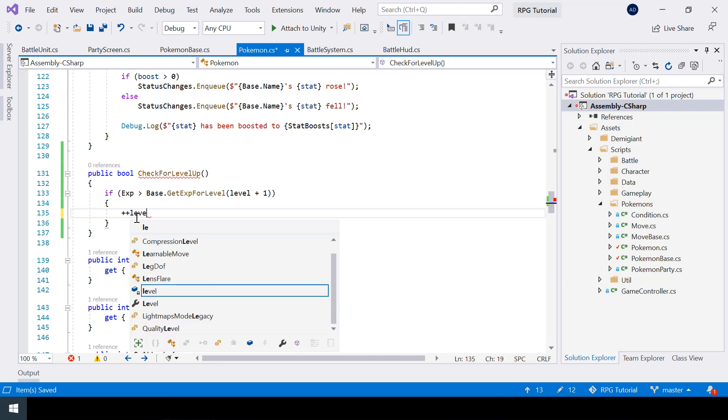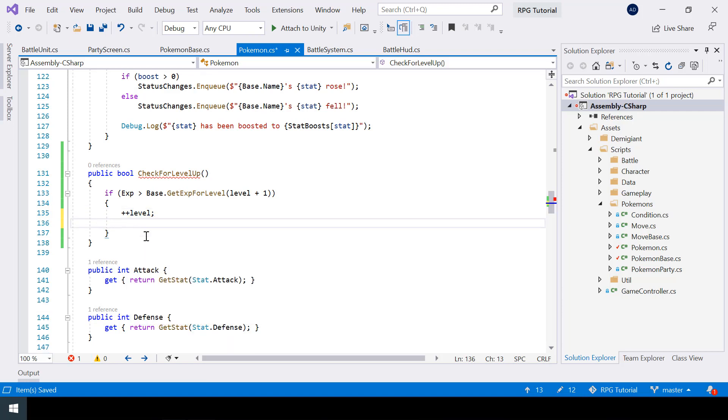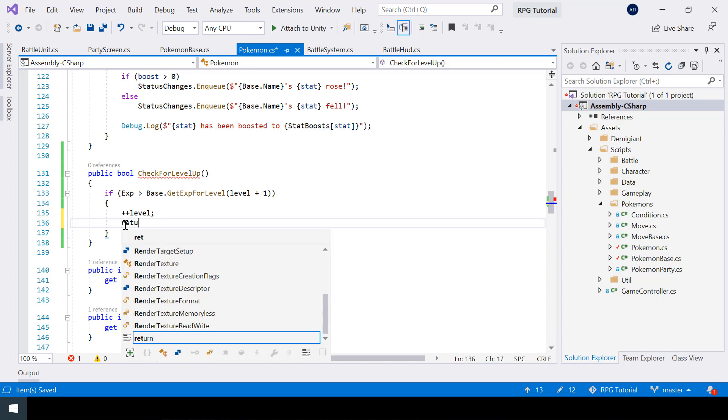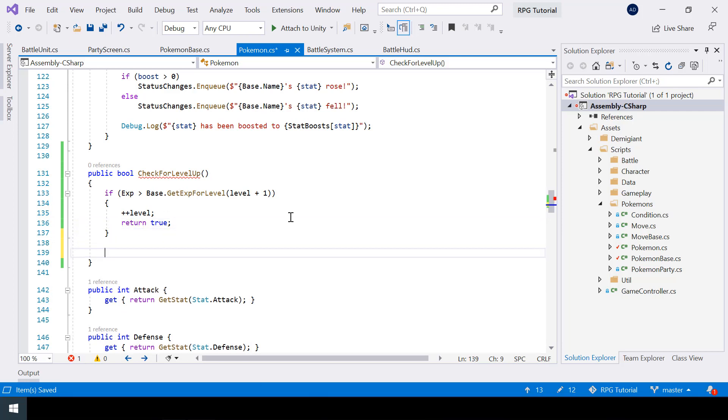I'll increment my level variable, and then this function will return true if the Pokemon did level up, and otherwise it will return false.